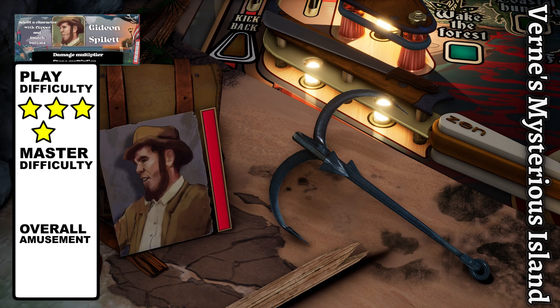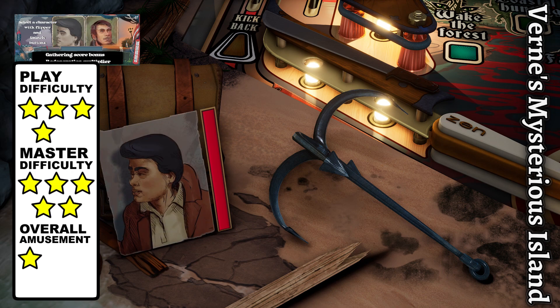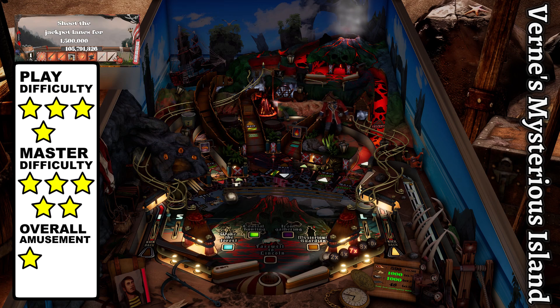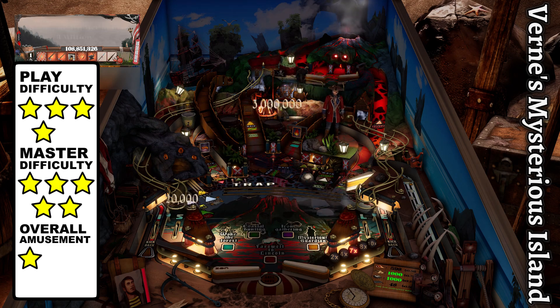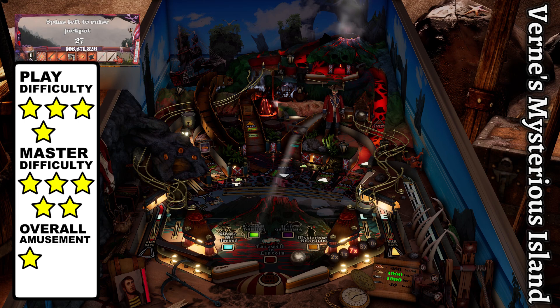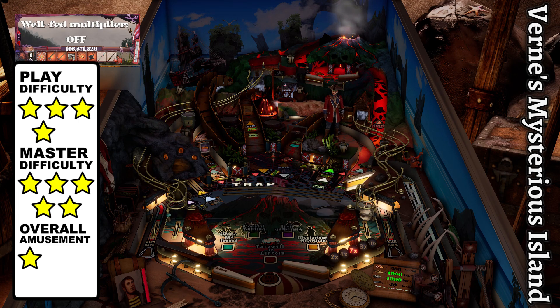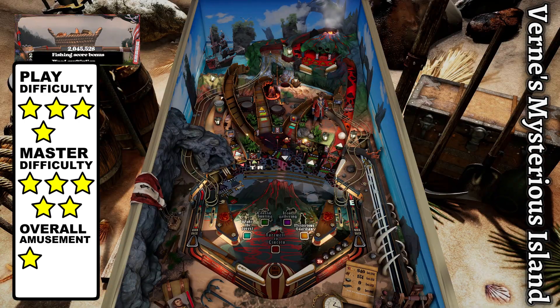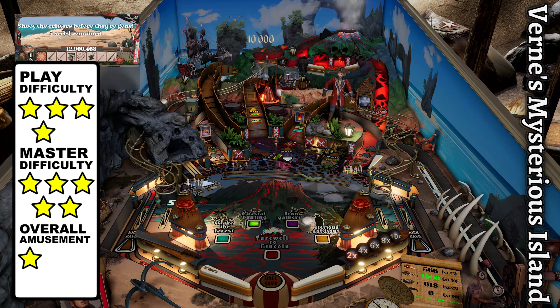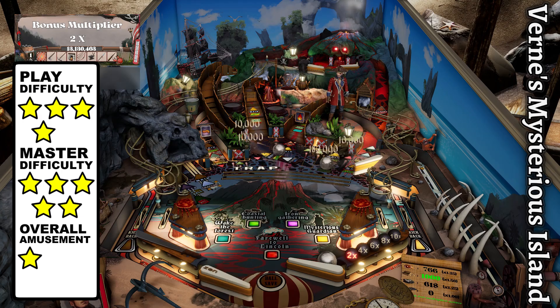Mysterious Island begins by selecting a character with their own special survival skills. Your primary focus should be to gather resources in order to craft tools, while the four playfield objectives unfold naturally. Food can be acquired by hooking ringworms with a spinner followed by a cross shot to the pond. The counter is in the bottom right corner which is hard to see, and the main display is just as bad thanks to its tiny typeface and outline.